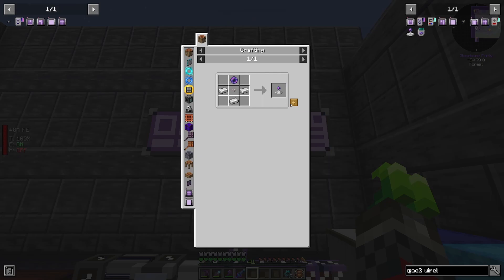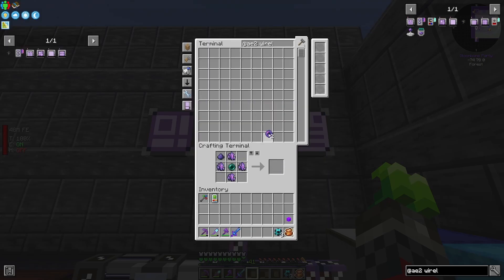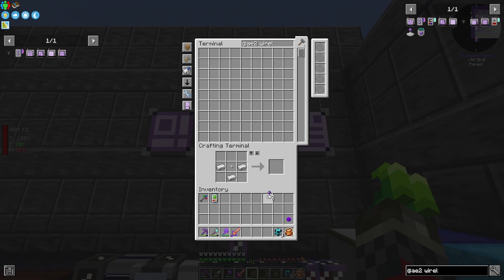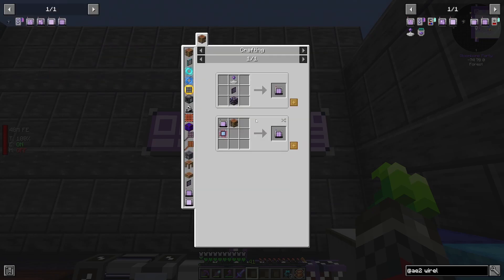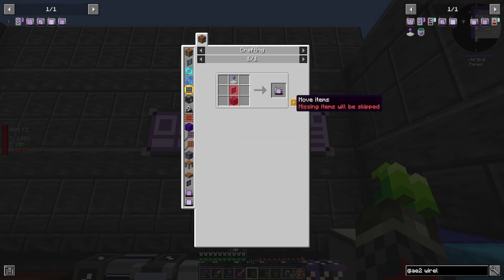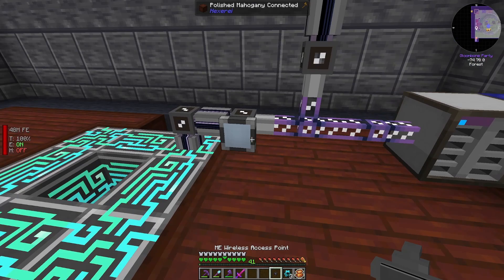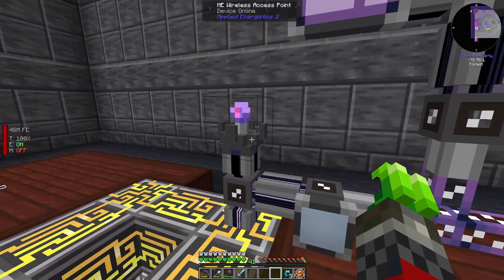It seems very straightforward. I just need a bit of Fluix Crystal, probably a couple of them. I probably need more of everything at some point here. I know I need two of them — one for the wireless crafting terminal, and one for the wireless access point. So I'm placing it here for now.